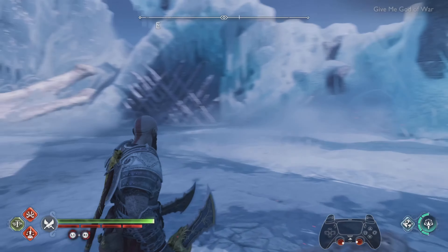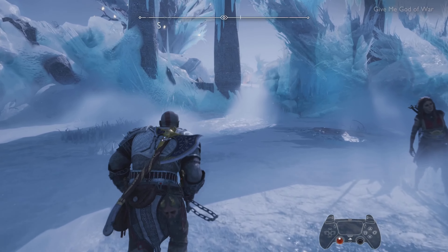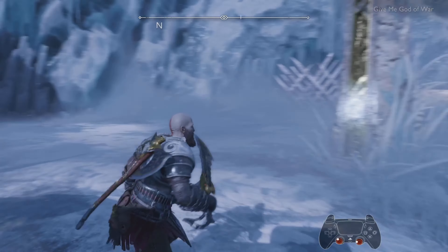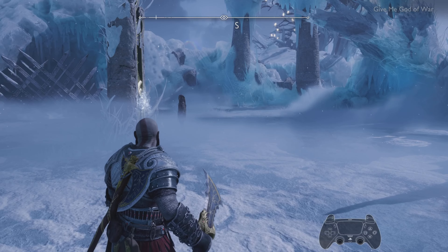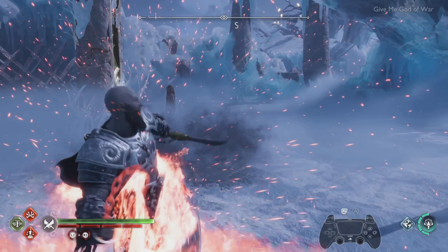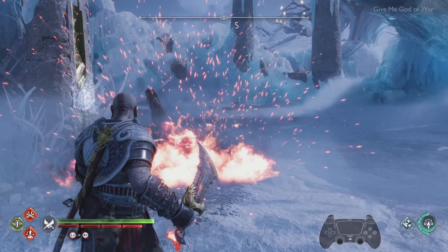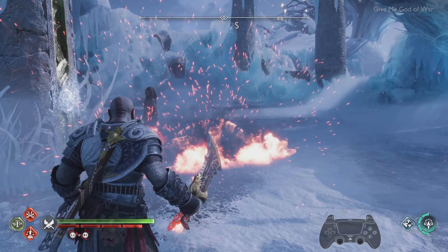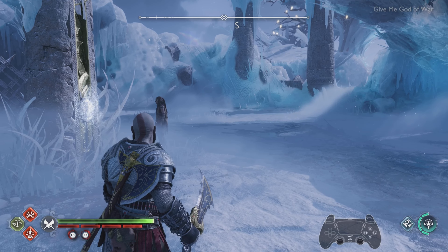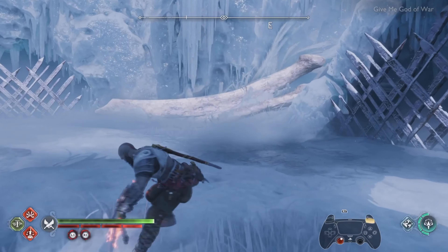There's one more variation — it's a simple one. You do Flame Whiplash, then Triangle, Triangle again, Triangle again. You will feel a little vibration, and that's the key — you have to press Triangle at that point.